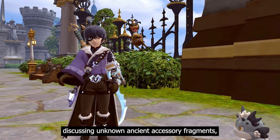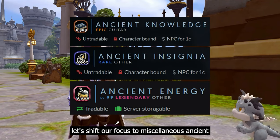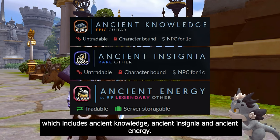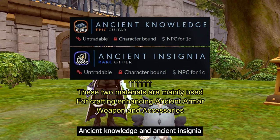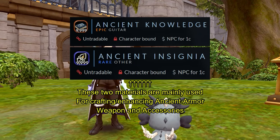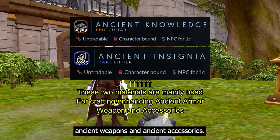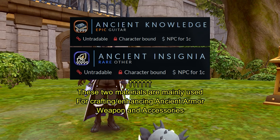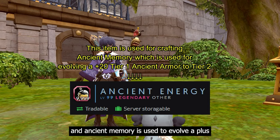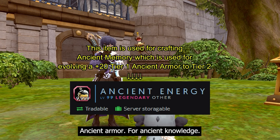Now that we're done with unknown ancient accessory fragments, let's shift our focus to miscellaneous ancient equipment materials, which includes ancient knowledge, ancient insignia, and ancient energy. Ancient knowledge and ancient insignia are used for crafting and mainly for enhancing ancient armors, weapons, and accessories. Meanwhile, ancient energy is used to craft ancient memory, which is used to evolve a +20 tier 1 ancient armor to tier 2 ancient armor.